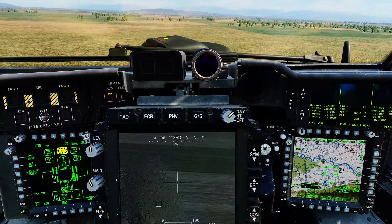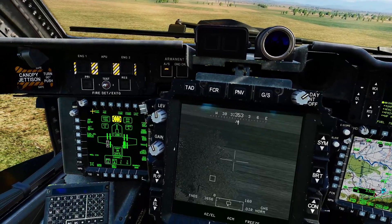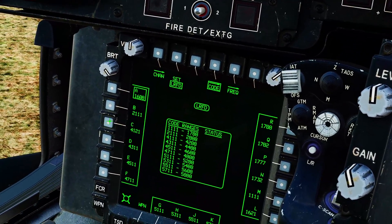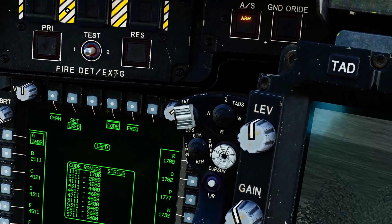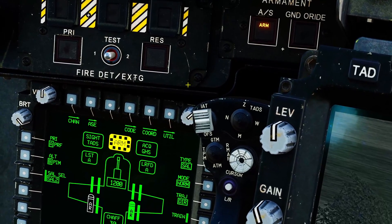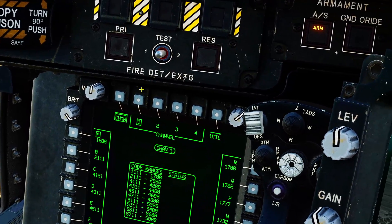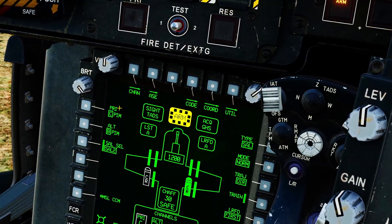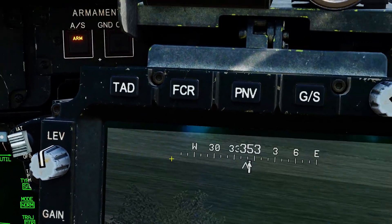We need to make sure the laser code my missile is looking for matches the code Dark is designating. I'm going to ask Dark to set his laser designator to code C. He would do that by going to code and selecting C — that's a PRF frequency of 4121. Now I've got to change my missile channel to match, so I'm going to go to channel. Channel 1 is my priority channel and I'm going to change it from A to C. Priority channel is now C, the missile is code C, and it's R — which means it's ready.